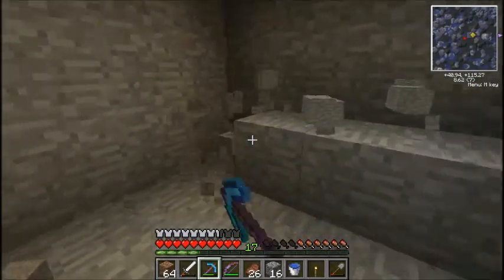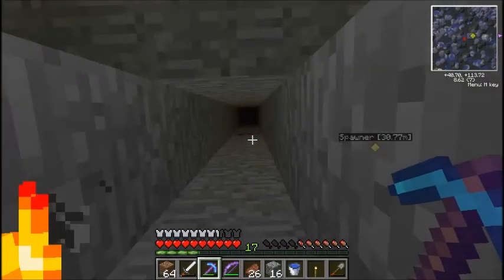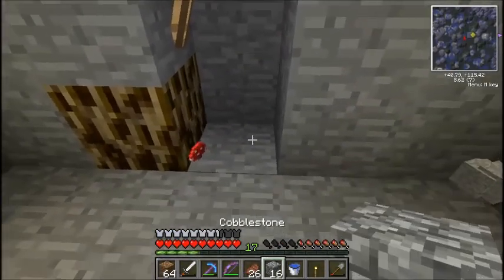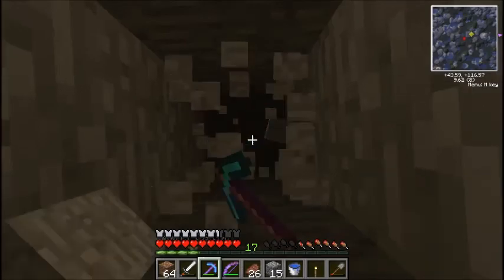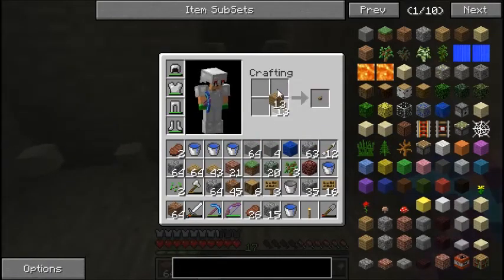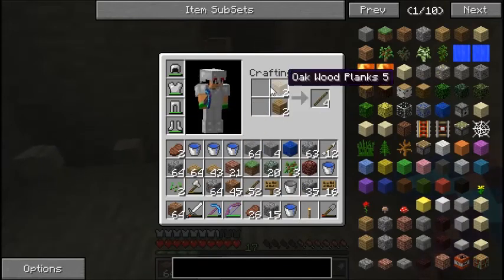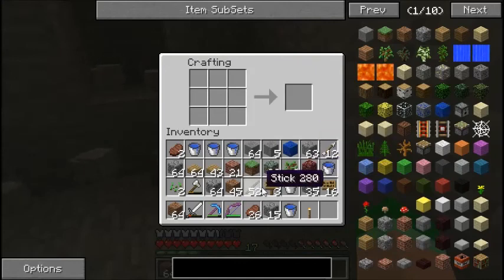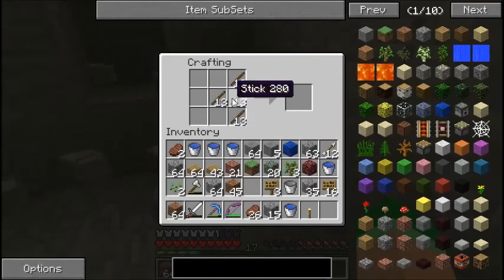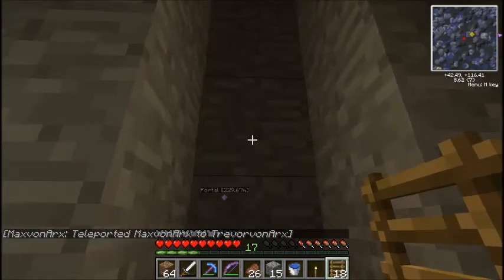I'm already wearing out this pickaxe. I wish I had Unbreaking. Why do I keep getting achievements every time I do them? Why did I just get an achievement for getting wood? I don't know.